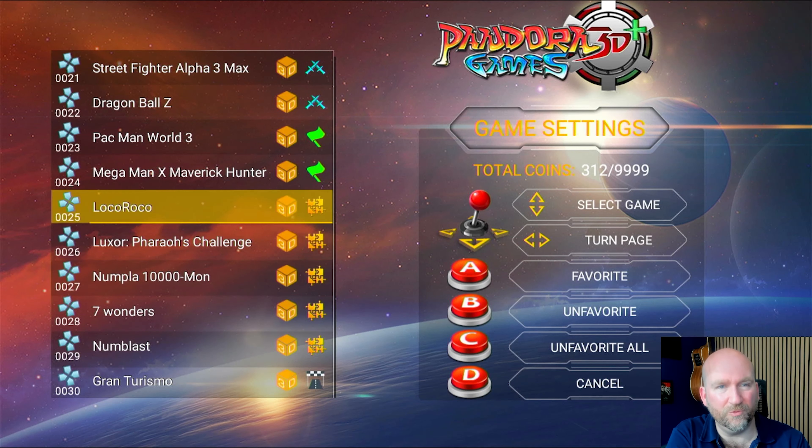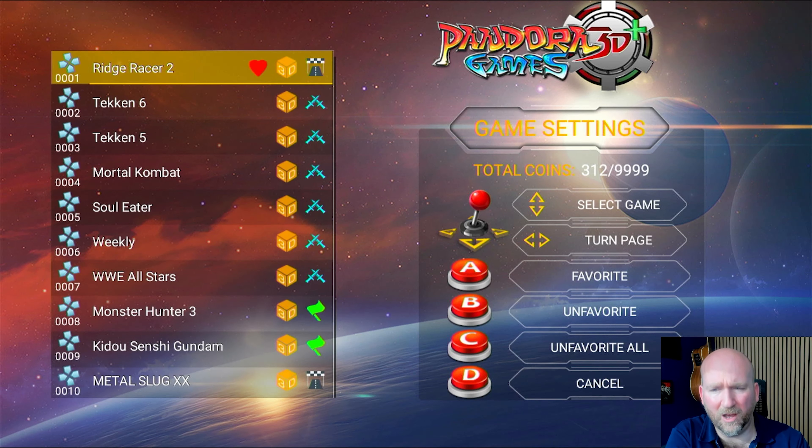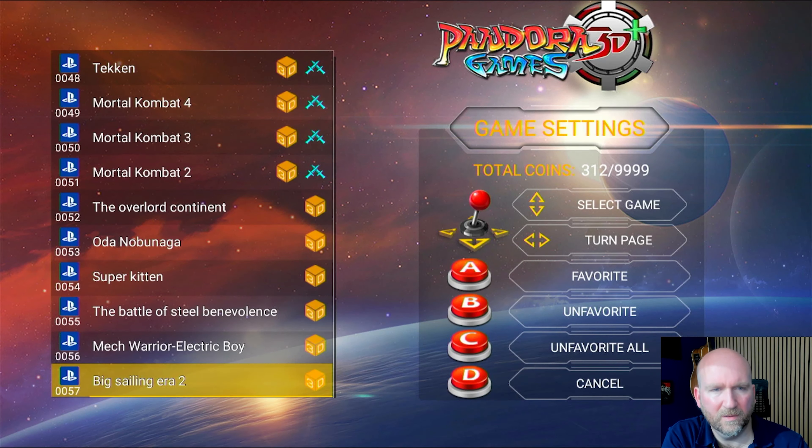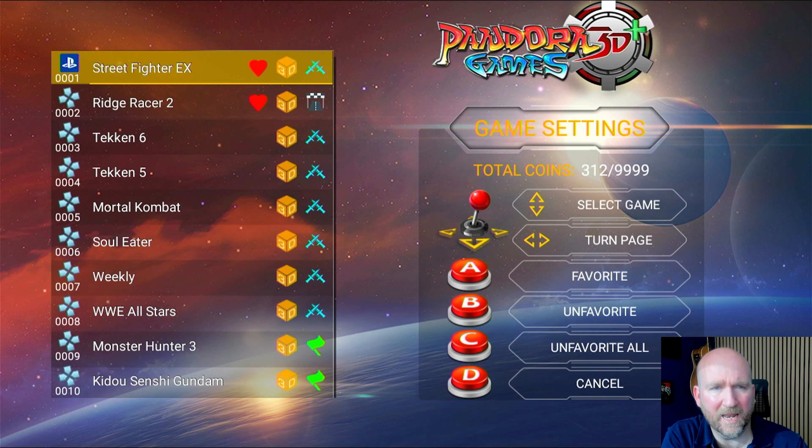What I'm going to do - to save me some time - is just find out which list my recently played games are on. So let's just go back a step with button D. It's going to take me forever if I just literally scroll through all the screens, so the easiest thing to do is go back to the recent tab and look at the games I've played recently. I've used a snipping tool to capture that list of recent games, and now I'm going back to the settings, entering game settings, and going to edit favourite list.